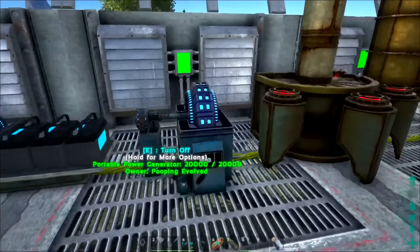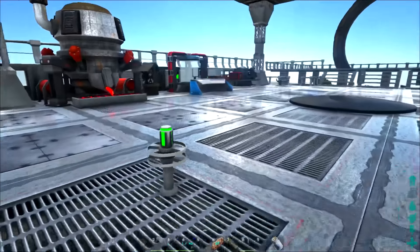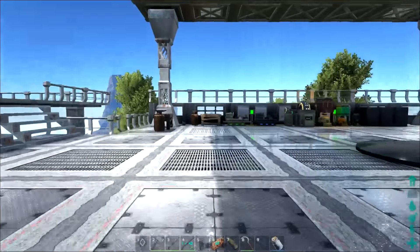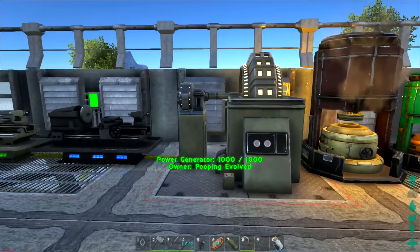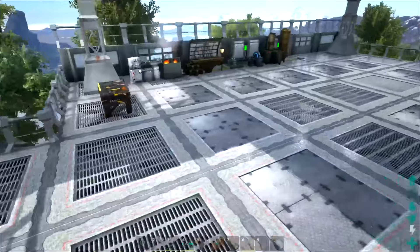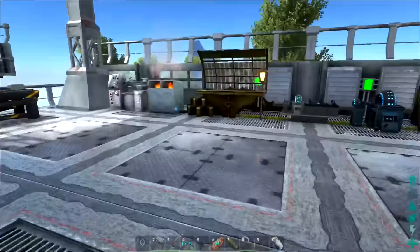I'm figuring we can actually get rid of this generator. We can get rid of a lot of stuff. These guys don't require power on this side, but some stuff over here we would want some power. Very, very interesting. I'm interested to see how it all works and play around with it a little bit more.